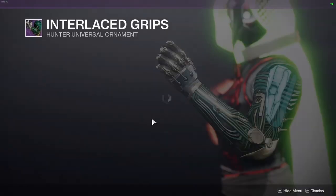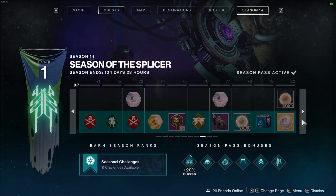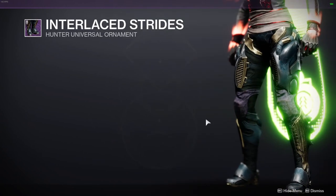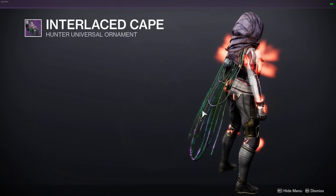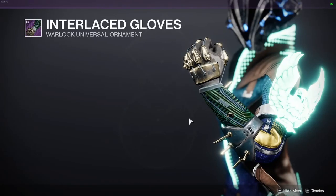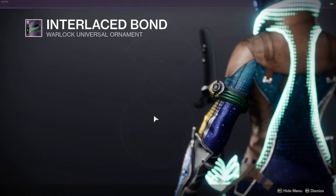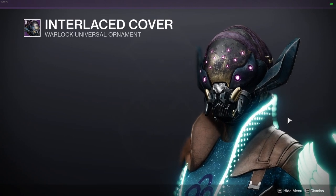Now going over the armor for all three characters: at tier 64 you get the gauntlets, at tier 67 you get the strides, at tier 77 you get the cape, at tier 87 you get the chestplate, and at tier 97 you get the helmet. Here's the armor pieces on the Hunter, the Warlock, and the Titan.